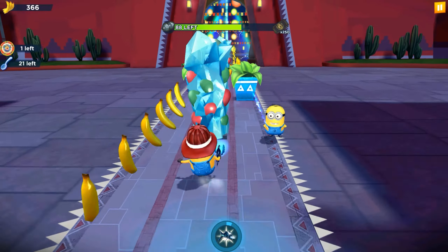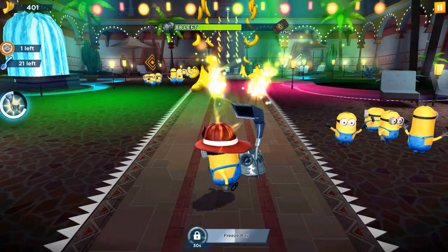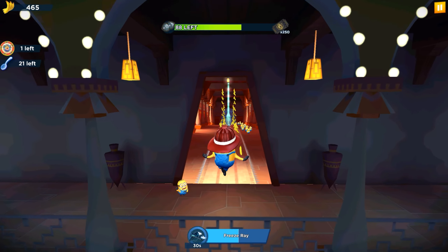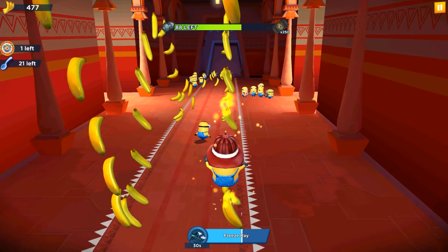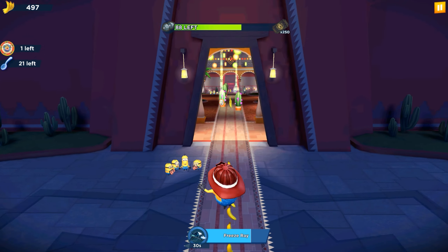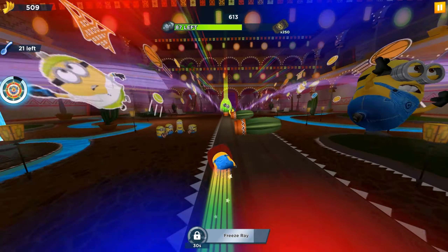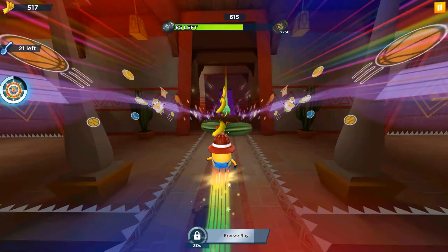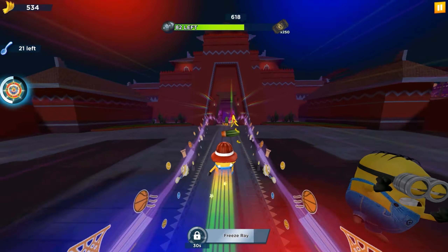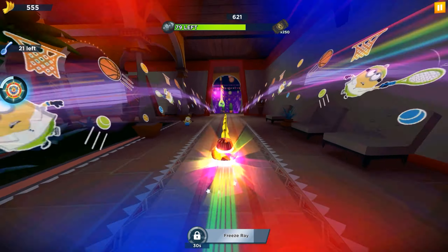Remember that the day before yesterday we defeated Macho Vector and Villain Triloquist with the Frankenstein minion, and with Grandpa there were also Girlfriend, Snow, and Water minions. Soon every single runner will have all four boss battles — sometimes they will be Despicable Action starts, sometimes they defeat bosses or escape boss missions, but every minion will have four videos covering all four bosses.